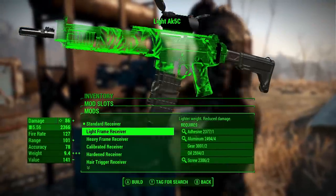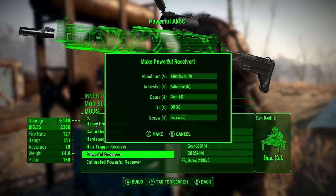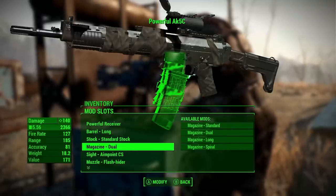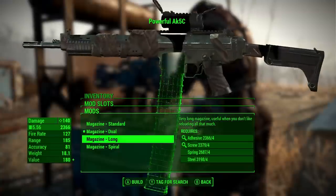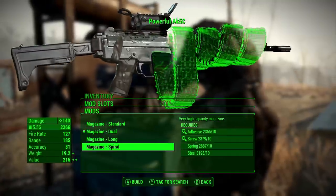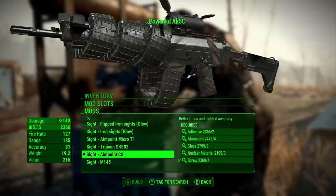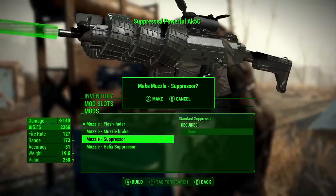Now let's see what kind of parts we can add to this thing. We can have heavy frame or powerful frame — let's put the powerful receiver on. Short barrel, medium barrel, long barrel — let's go with the long barrel. Let's leave the stock on. Oh god, look at that magazine — that's a hell of a magazine. We'll go with the spiral. There are all types of iron sights and different scopes — we'll leave the one that's on there for now. Flash hider, muzzle brake, suppressor — let's go with the regular suppressor.